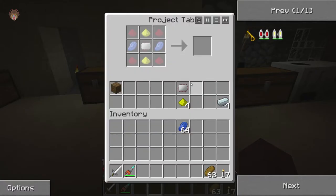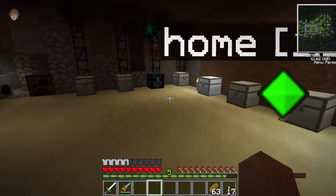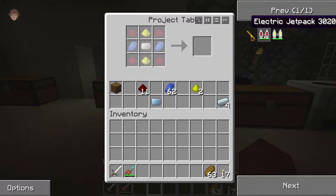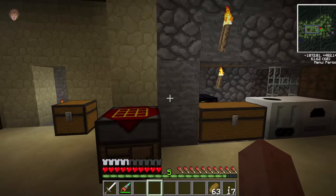Let's do this — we need more redstone, quickly grabbing some more. There we go — that, that, that, that — and the last piece to the puzzle: boom, there we go. And now for the very last piece — like so and like so — boom, look at that: jetpack!